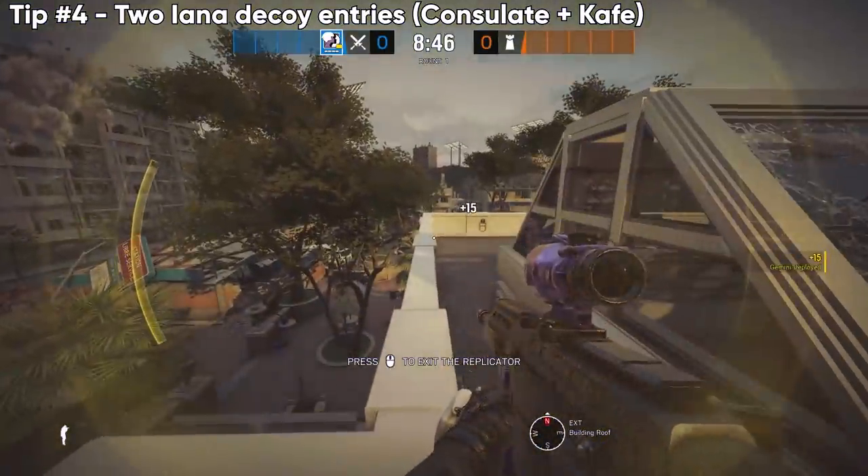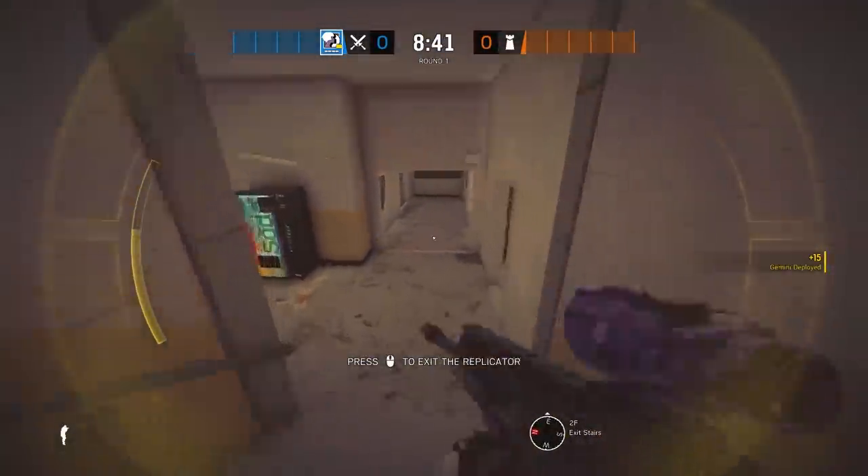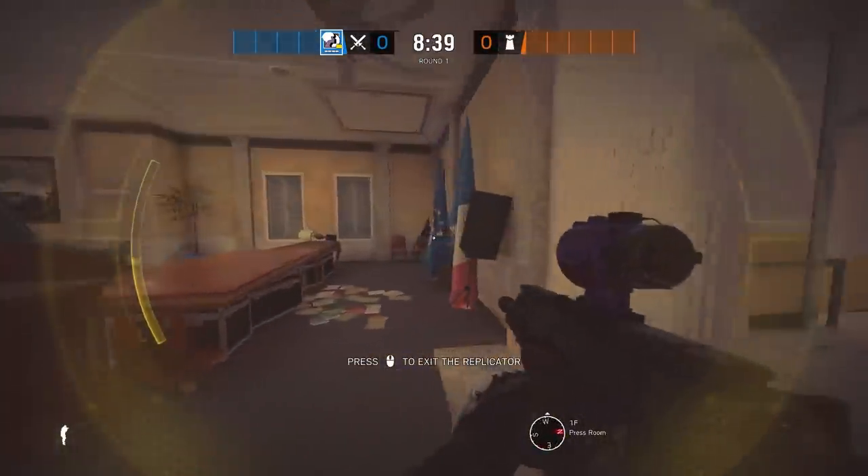Next up, here are two parkour ways to take advantage of Yana's hologram decoys not taking fall damage. We can get a ton of intel, and all of these are really quick to execute.